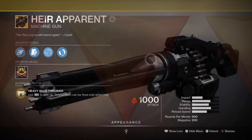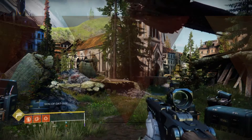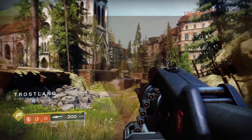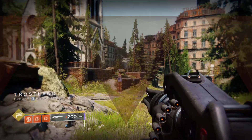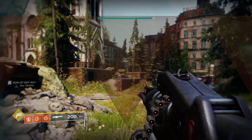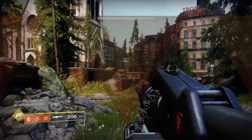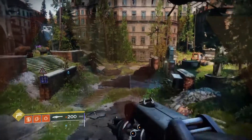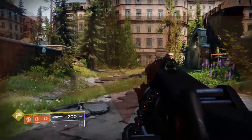The Air Apparent is a new exotic heavy machine gun that came with Guardian Games for Destiny 2. It was such a pain to get. If you don't know how to get it, basically you have to compete in Guardian Games until you want to die, and then you keep going. You have to get 7 Triumphs or unlock the Class Act Triumph, which will then allow you to get Air Apparent.